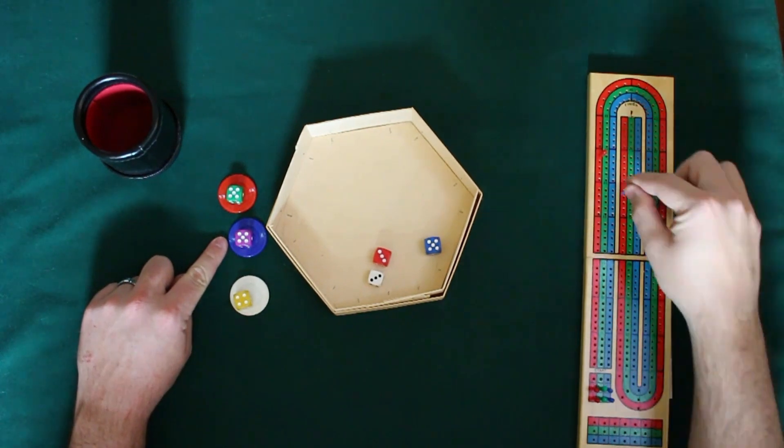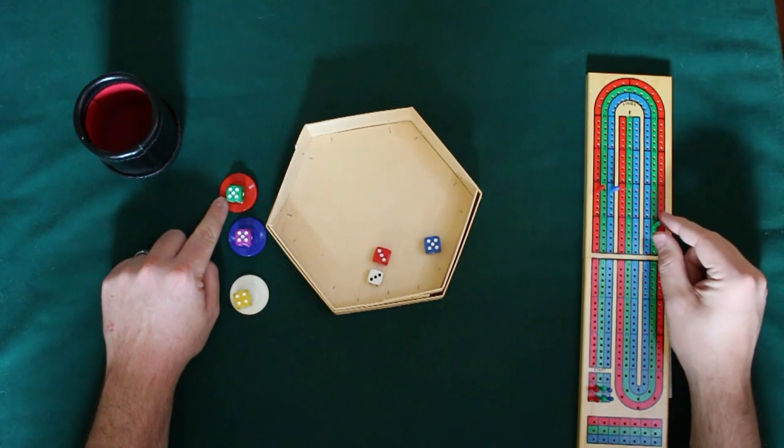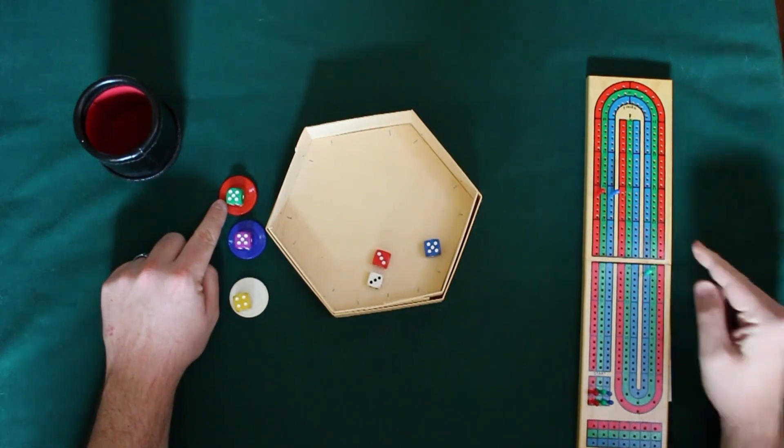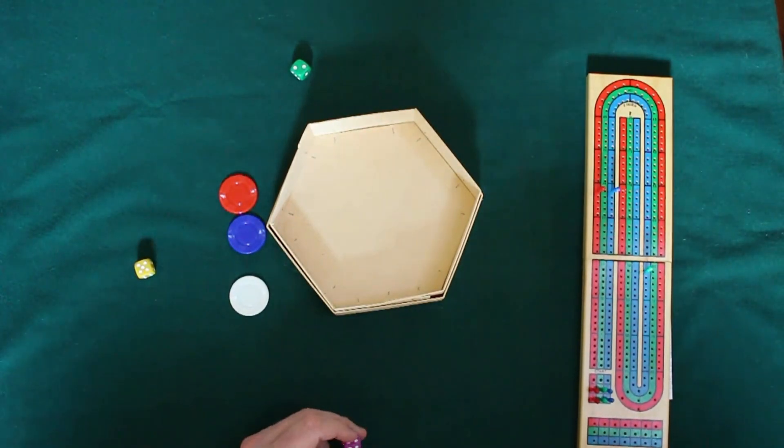And so now we see the next roll. We see 20 points scored by purple, and then five points scored by green for having the correct total but not the correct die. And then of course, yellow lost five points for being incorrect.